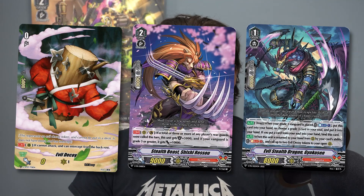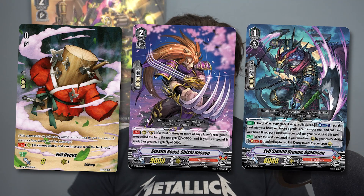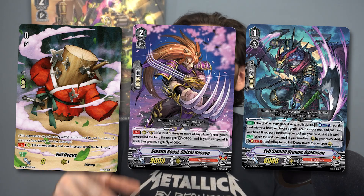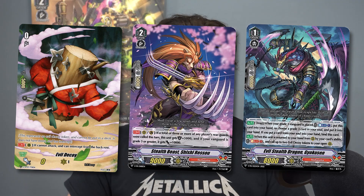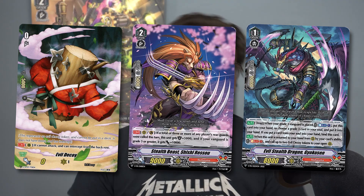In terms of Nubatama reprints, we knew we'd get a reprint of the Evil Decoy Token. But we also see two promo cards being reprinted: Stealth Beast Shinji Reso and Evil Stealth Dragon Gyokusan. Gyokusan is a great one — it's a relatively new shop promo, so now it's very easy to get. It's a very strong card that synergizes with a lot of archetypes within Nubatama, so I'm very happy to see it, especially with this new build. Overall, the reveals are looking pretty spicy.